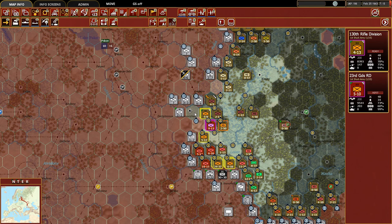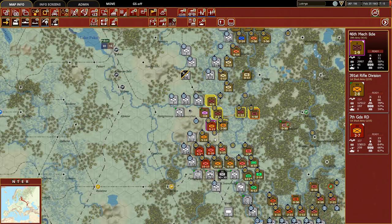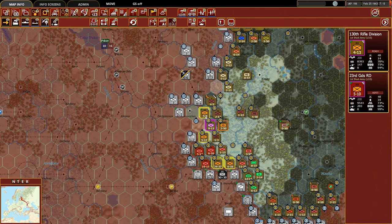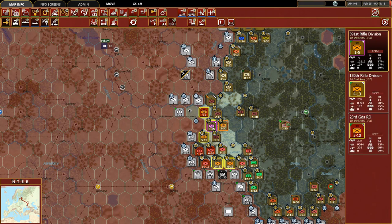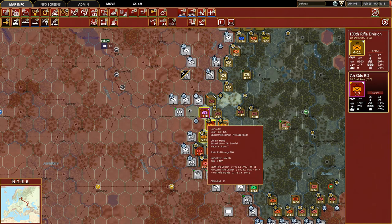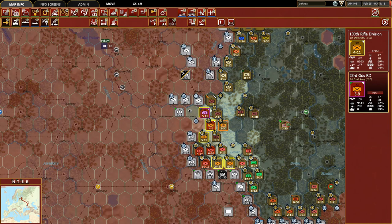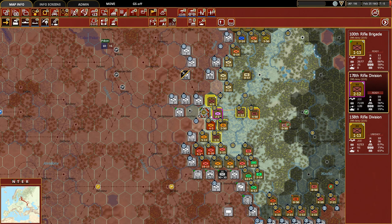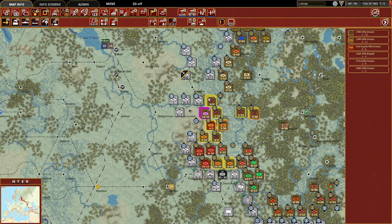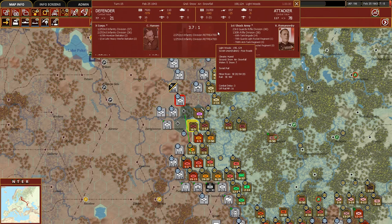We might pull even more off the front line and swap them out with fresh units here. The high-fatigued unit comes back, and the 23rd Guard can go up there. We'll take the 178th unit here. Taking these six units and attacking at 2 to 1 - let's press it. They both retreated - great news again. Now we can take this Rifle Brigade, this Rifle Division, and move them up.